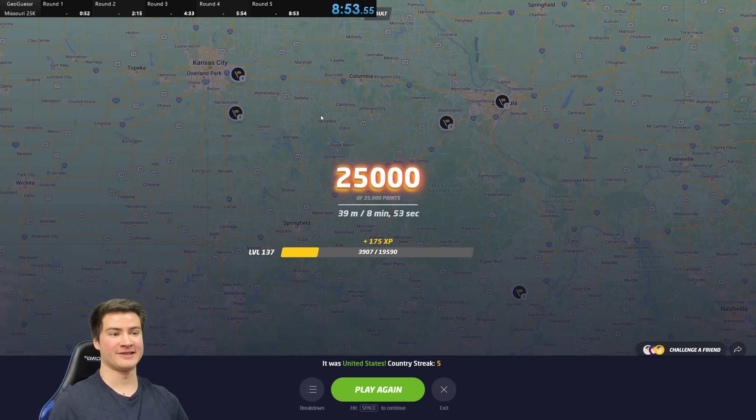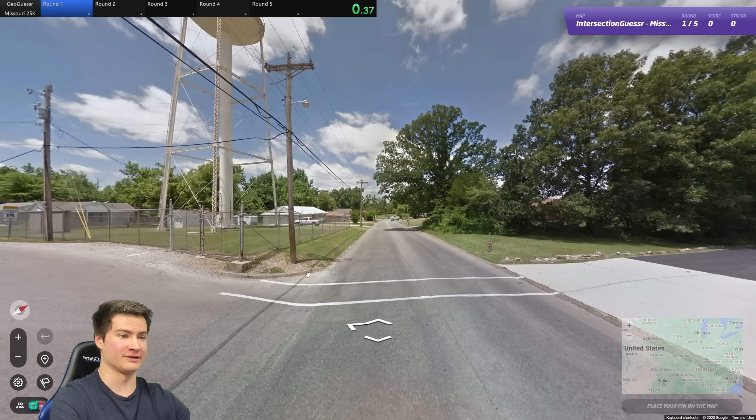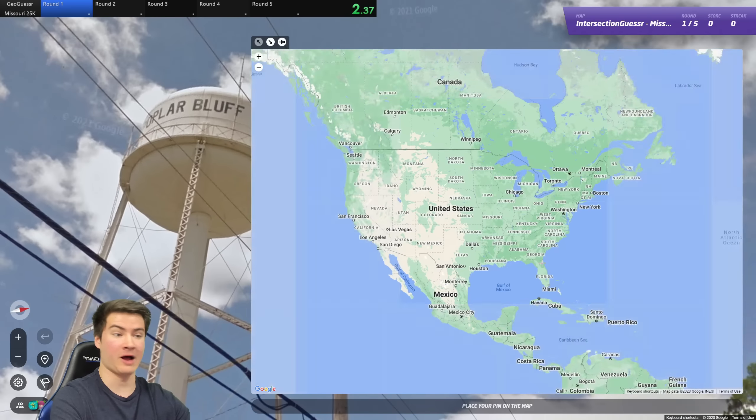We are going to do a second attempt here - try to beat this time. Hopefully we get a little bit better rounds because a couple of those were really kind of tricky. So let's run it back for game two. Let's get this done. Hopefully we can beat that time. If we get more urban rounds, it should be fine. Starting out in just Poplar Bluff - amazing.